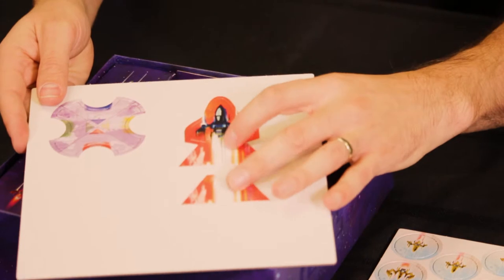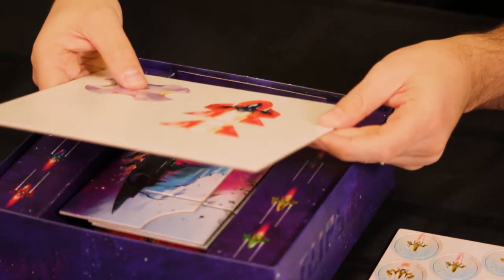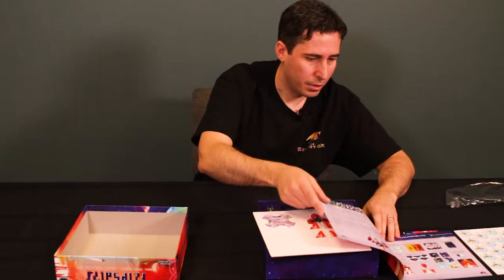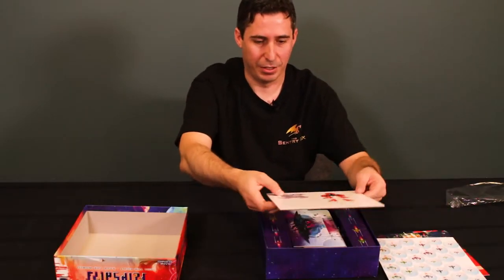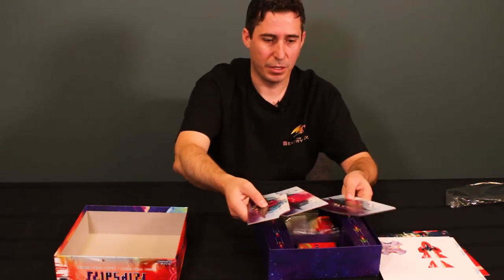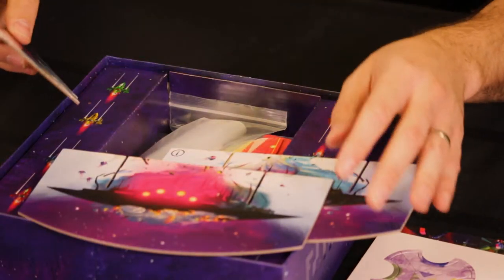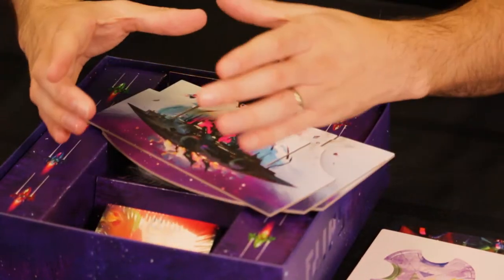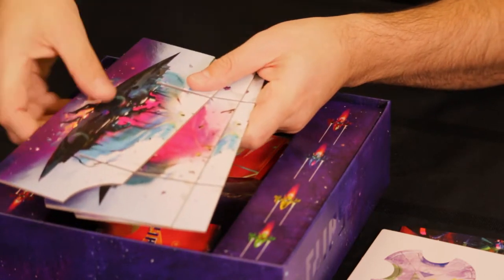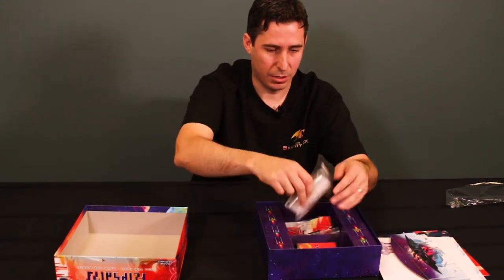We have another little punch board which has the star player marker, and a docking bay tile — I can only assume that relates to one of the special powers. Then we have a few pieces of the enemy mothership, which get assembled to form a little box. If your ships land inside the mothership, that does damage to it, and you need to destroy it.